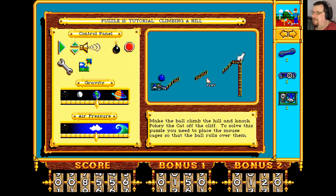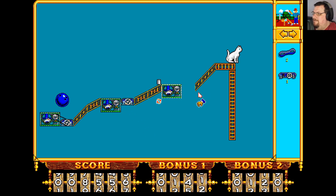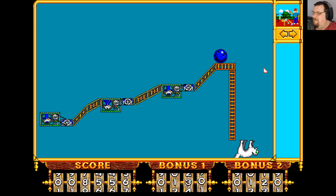Tutorial 21 — climbing a hill. Make the ball climb the hill and knock Pokey the cat off the cliff. To solve this puzzle we need to place the mouse cages so the ball rolls over them. This should be pretty straightforward — it's one about squeezing things into tight gaps. That conveyor belt gives it just enough force to push it up the hill. Poor old Pokey.